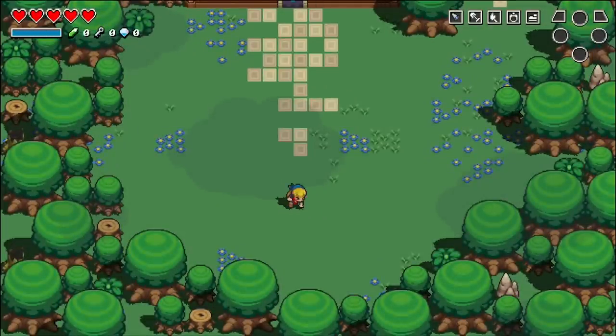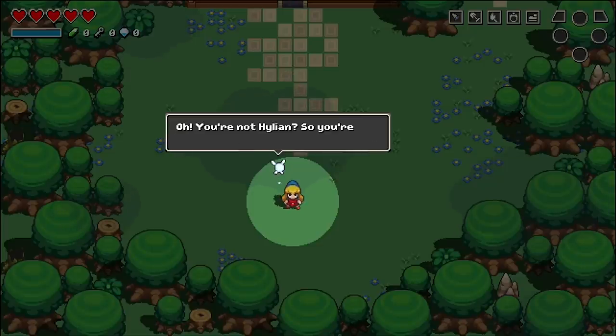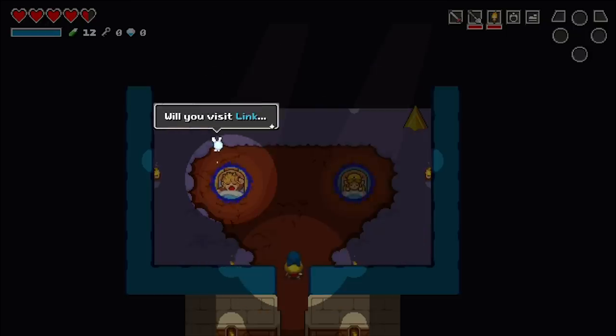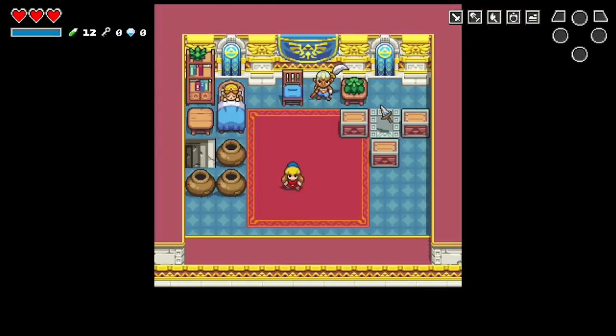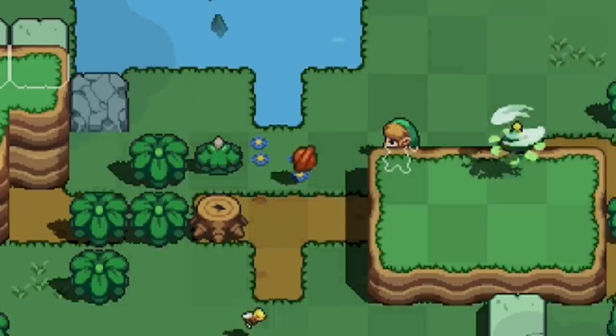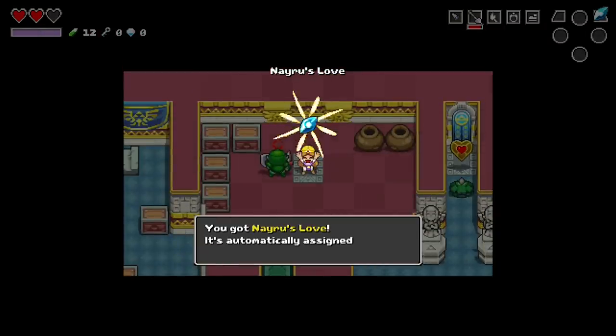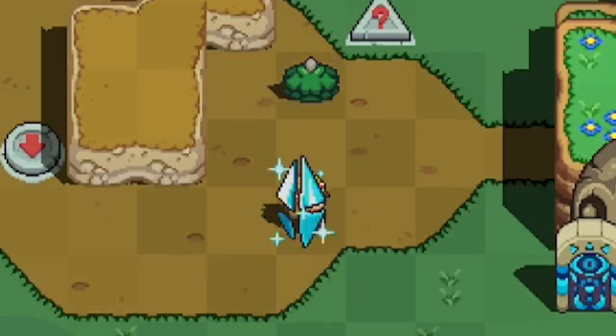You start off in control of Cadence, the main character of Necrodancer, but this is just for a brief tutorial. Soon you'll have to pick either Link or Zelda to be your character for the rest of the game. There are some differences between them: Link has a shield that will let him guard in one direction while moving, and Zelda has Nayru's Love, which lets her block attacks and reflect projectiles in any direction.